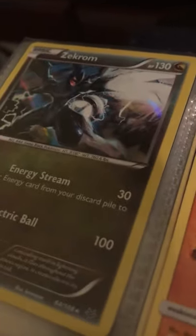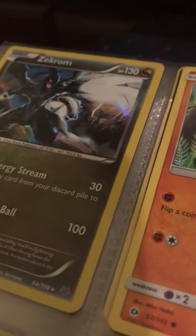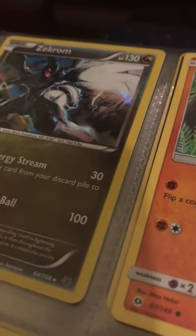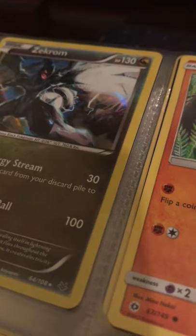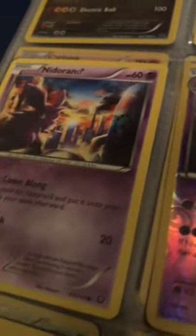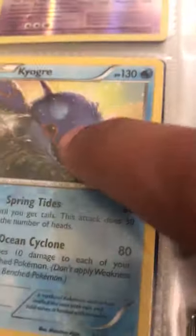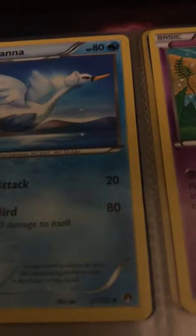I've got a Mini Key and one of the legendaries from the Black and White series — I can't even pronounce the name but that's from Black and White legendary. Got Makuhita, Hariyama, and the full evolution of Nidoran with Nidorino, Nidoking old-school. Got Panpour, Simipour.